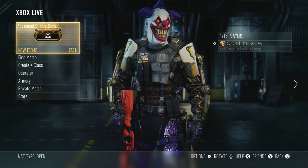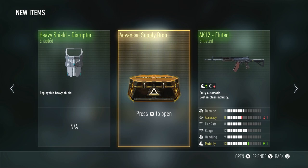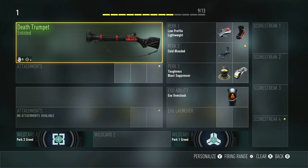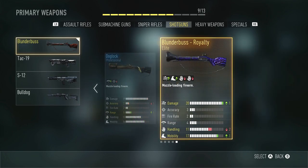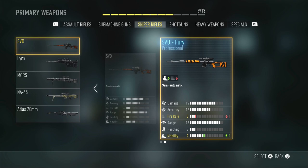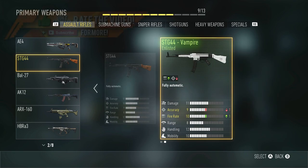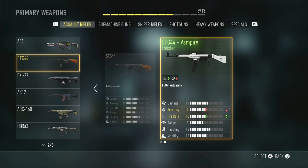Deep Sea Diver pants — that matches the shirt. We have one more Advanced Supply Drop left. Let's put our hands together, Michael Condry! We ended it on a sour note, but this was a very good opening. We got four different Blunderbuss variants, including the Royalty variant, which is just amazing. We ended up getting our SVO Fury variant with that orange tiger caution-tape look. We also got our STG-44 and the STG-44 Vampire. I hope you all enjoyed this video — make sure to click the thumbs up button, and subscribe for more awesome videos each and every day. Until next time, I am out. Peace.